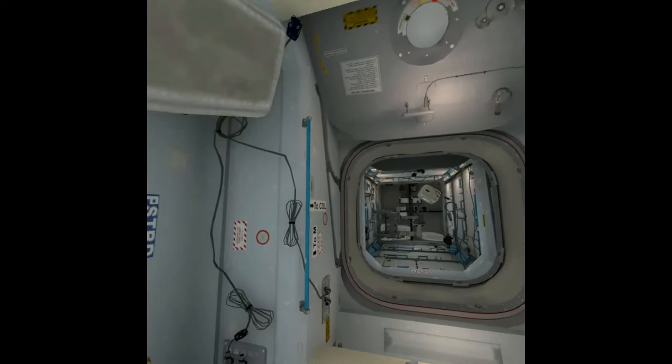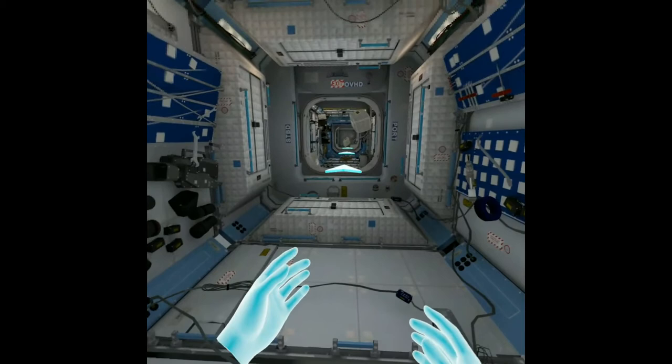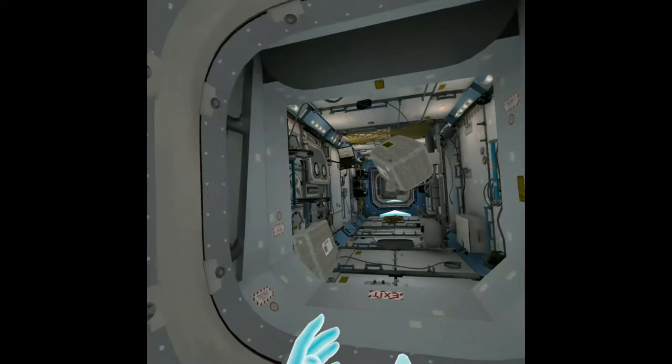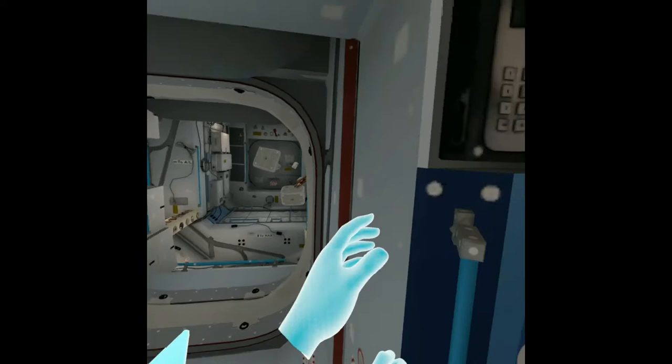Mission control to ISS: please go to Node 3 for capsule docking — I say again, please go to Node 3 for capsule docking. Use your tablet to see where Node 3 is located. When you have the map up, you can select any module by pointing and touching it with your right index finger. I think I'm going to go there by myself — all I need to do is follow the arrows. I've been practicing this.